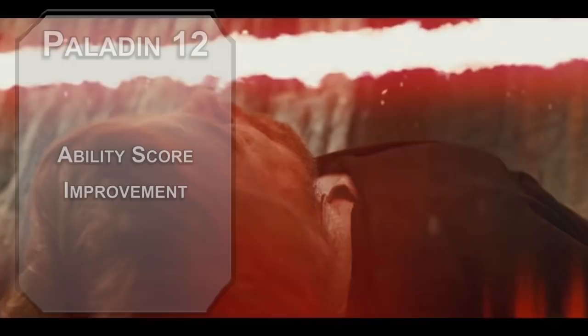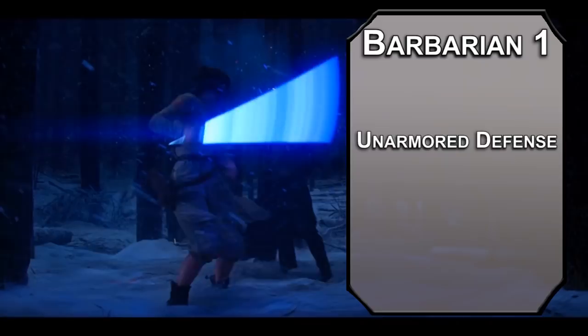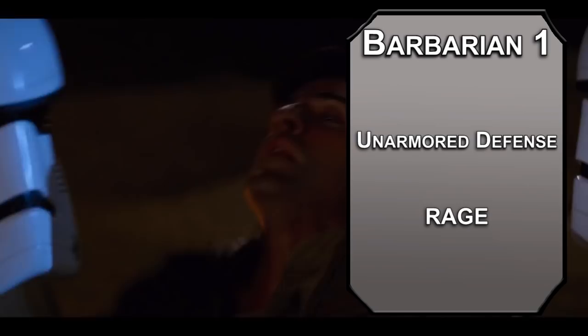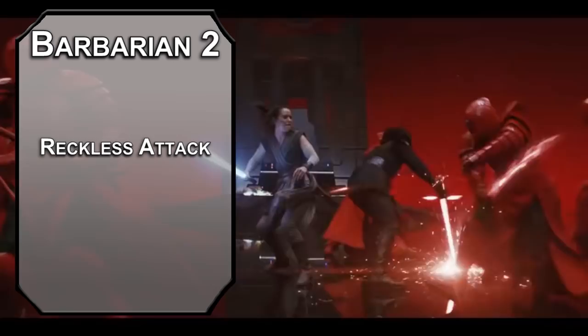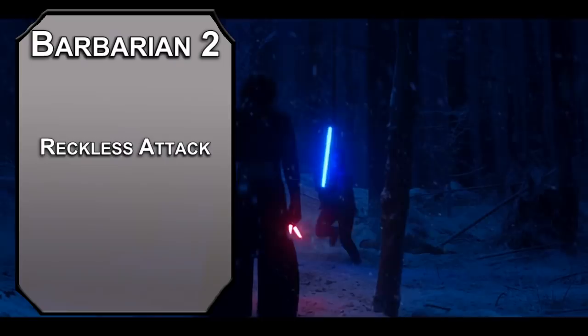Bouncing over to Barbarian now — 1st level barbarians get Unarmored Defense, making your AC 10 plus your Dexterity and Constitution modifier. At the moment that's 13, which isn't great. As long as your armor is medium or lower, you can still enter a Rage: deal extra damage with Strength-based attacks, roll Strength checks and saves with advantage, and resist bludgeoning, piercing, and slashing damage for a minute. You can't concentrate on spells while raging, but using spell slots for Divine Smites doesn't count as casting a spell, so you can still add all that extra radiant damage. 2nd level barbarians get Reckless Attack, letting you attack with advantage if you're open to giving enemies advantage to hit you — your crits are better than most considering how many damage dice you're rolling. You also get Danger Sense, giving you advantage on Dexterity saving throws if you can see the source of damage.